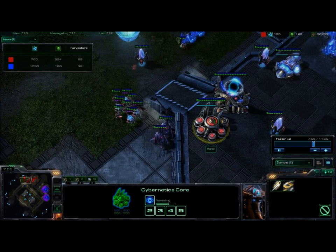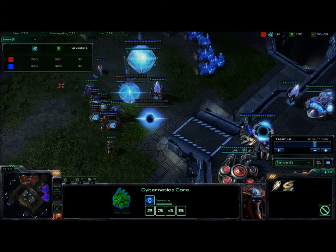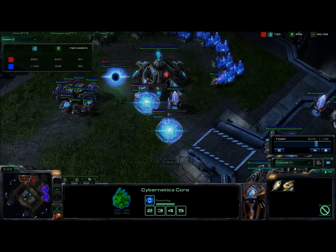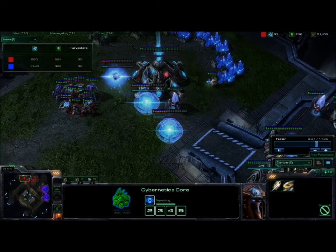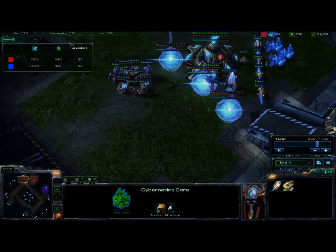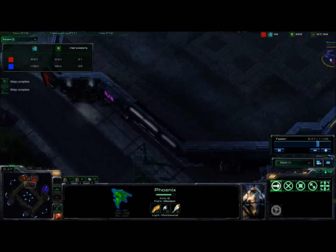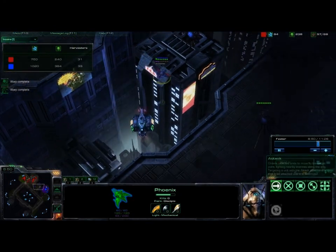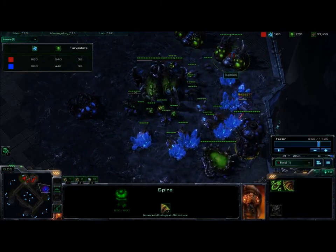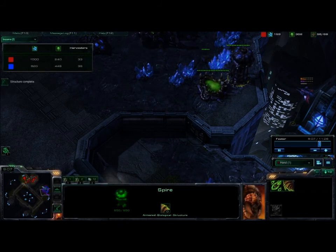The point of the hallucination is to know when — and if — to push out. I throw down the three gateways at my expansion to block it. Now, I am going 6-gate blind without scouting, but if you look at my vision, I've seen only Zerglings harassing me, so I know it's very likely he's going Mutalisk. My hallucinated Phoenix flies out at 8:45, and we can see what it sees: a very fast Spire. That should trigger you to go all-in and just crush the Zerg right now, because he won't have much defense at all if he teched that fast.